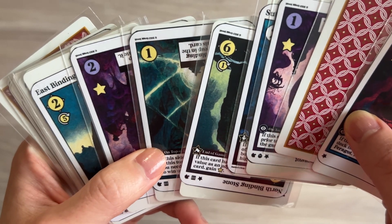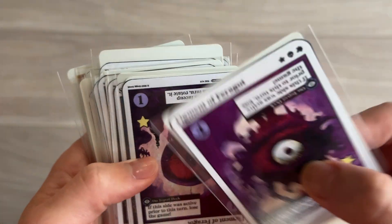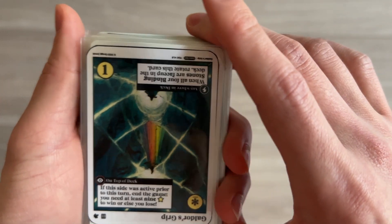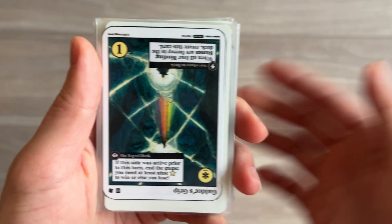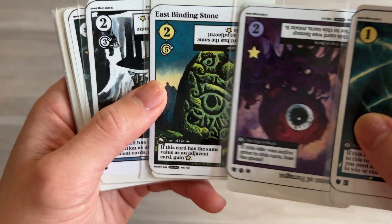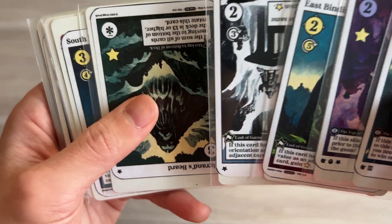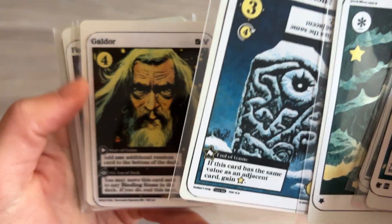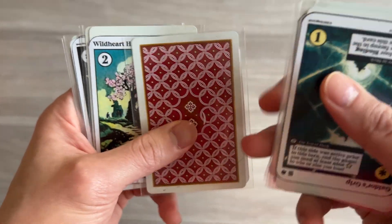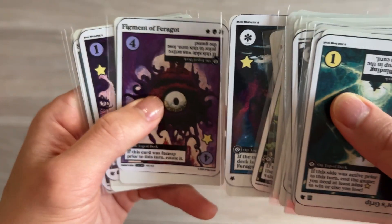Do I want to end the game right now? I think I do - I have a lot of points. Let's go ahead and do a one to get a four here, a Figment of Faragat - one, two, three, four. Galdor's Grip - if this side was active prior to this turn and the game ends, you need at least nine points to win. We have one, we have two - card has the same value, you gain two points. This card has the same orientation as all adjacent - oh no, I missed that one. We have three, four, five, six, seven.